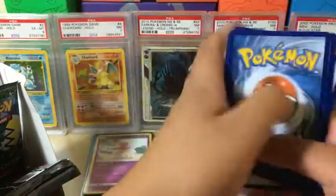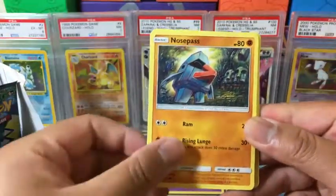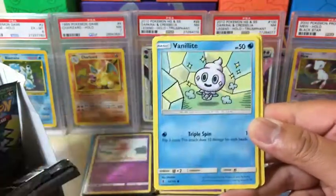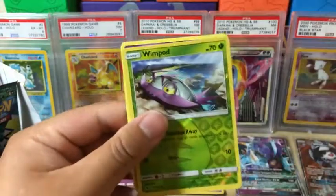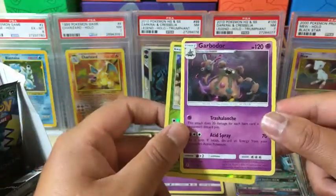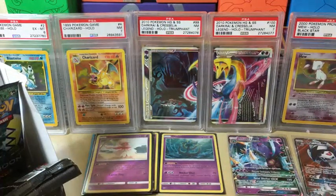4-2. Taillow, Nosepass, Salandit, Murkrow, Mareanie, Water Energy, Sudowoodo, Field Blower, Choice Band — I'm going to take out the good ones later — Wimpod which is a reverse holo, and Garbodor non-holo rare, but very playable, so that goes in the playable stack.